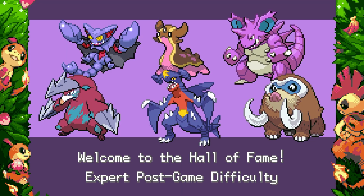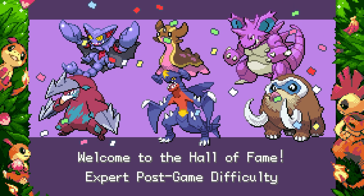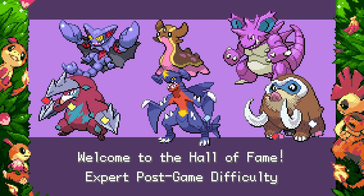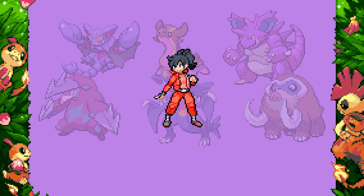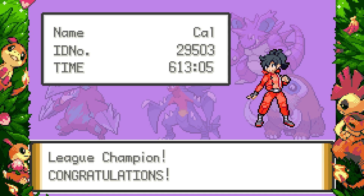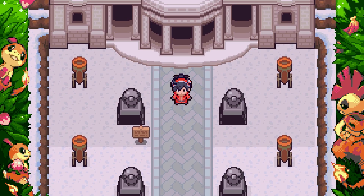That was surprisingly the most coherent team I had — I'm very proud of it. Looking at the team, I don't even necessarily think Ground type. Mamoswine reads as an Ice type, Gastrodon as a Water type, Glyscor as a Flying type. Ground is like almost all these mons' secondary types. I think that's the basis of a good Monotype team.